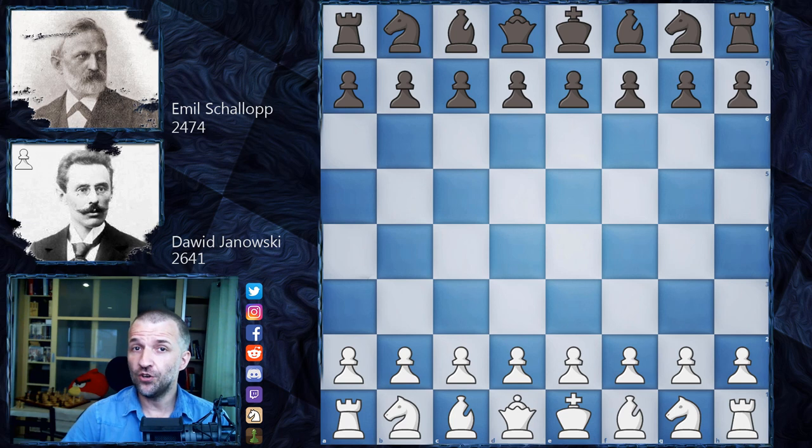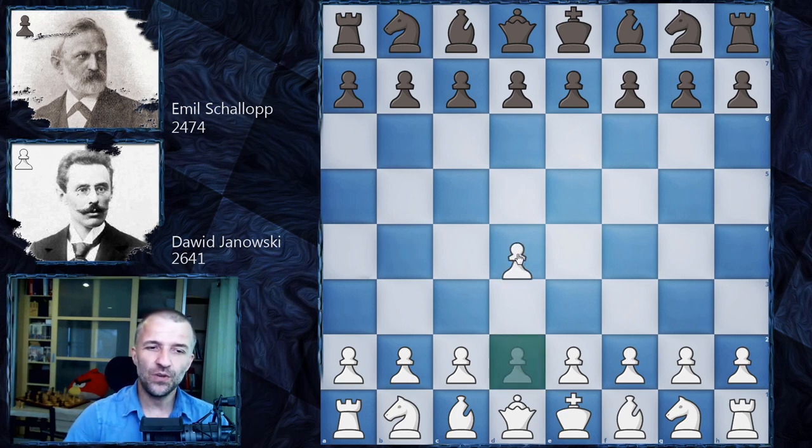His opponent is Emil Schallop. Emil Schallop was a German master, 53 years old at that time, with a Chess Metrics rating of 2474, and he plays as Black. So without further ado, let's see what happened.